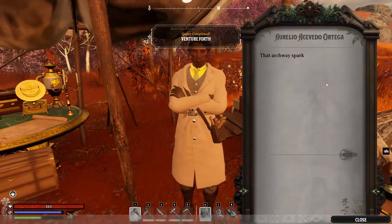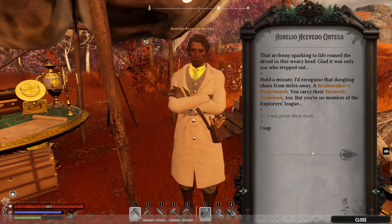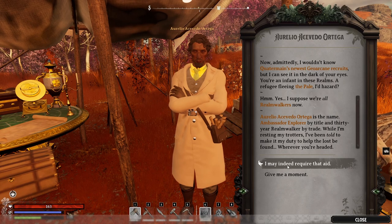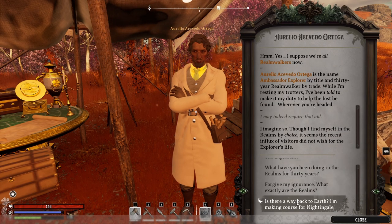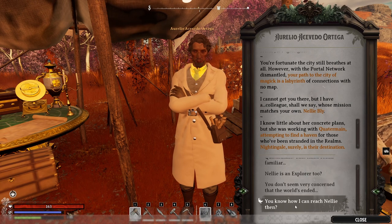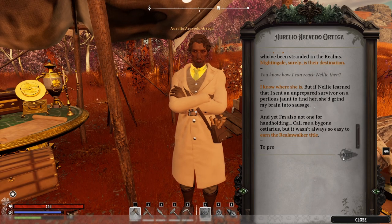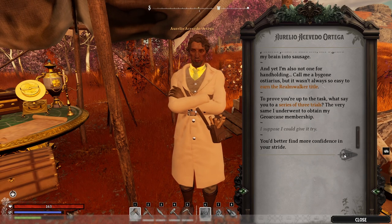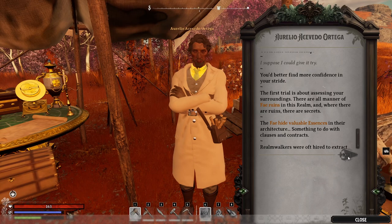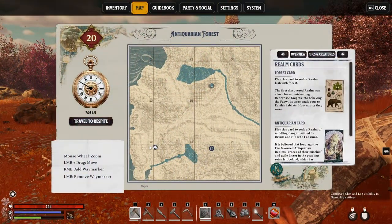Now we have to continue with our main quest. You can read through it if you like. We need to gather some essences — I think tier 1 essences, ruins essences. Prove yourself. That's quite simple to do.